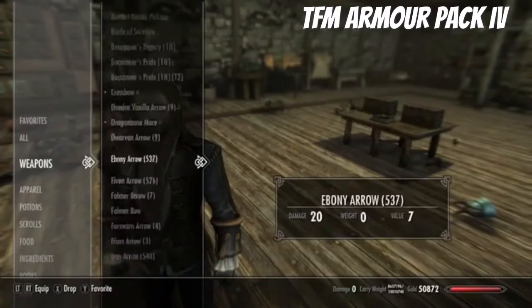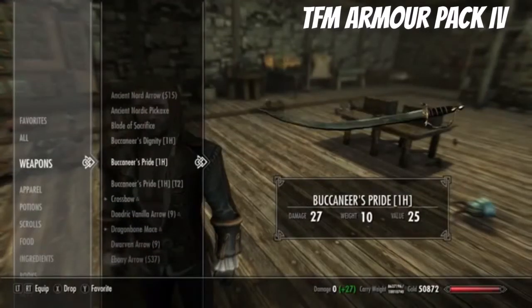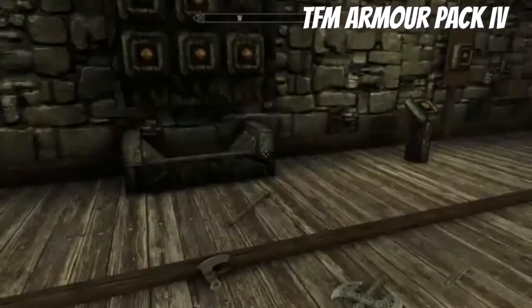It also adds a couple of weapons: the Buccaneer Dignity and the Pride. There's actually a two-handed version of the Dignity — oh, that looks pretty cool.